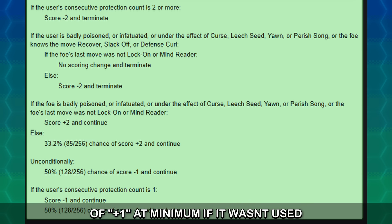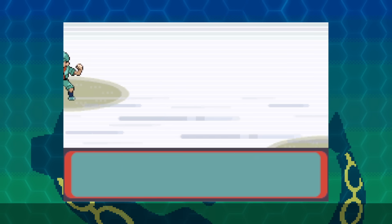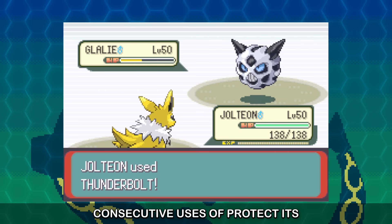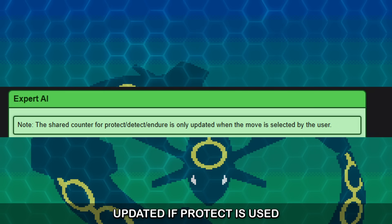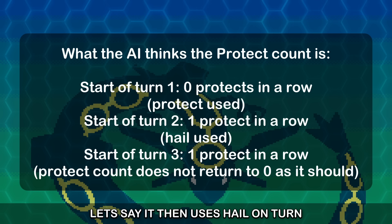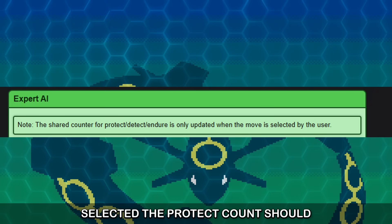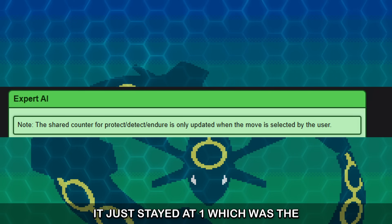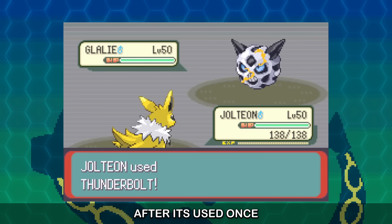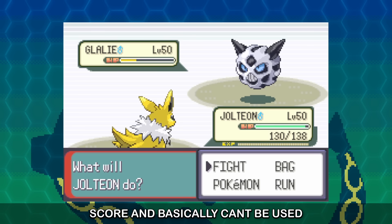Protect should get a score of plus 1 at minimum if it wasn't used last turn, making it incredibly predictable throughout the game. But me and Dave noticed that Protect does not get used as much as it should. The reason is that the AI's logic for checking if Protect was used last turn is broken. The AI can count how many consecutive uses of Protect it's had, but this count only ever gets updated if Protect is used. For example, if Glalie uses Protect on turn 1, on turn 2 it thinks the Protect count is 2. But if it then uses Hail on turn 2, on turn 3 Glalie still thinks it used Protect last turn — the Protect count should have been reset to 0 but wasn't. This means if the AI ever successfully uses Protect twice in a row, Protect gets stuck at a negative score and basically can't be used again for the match.